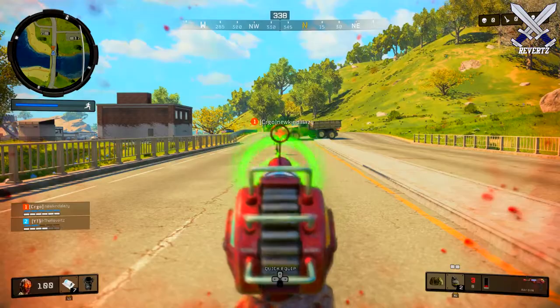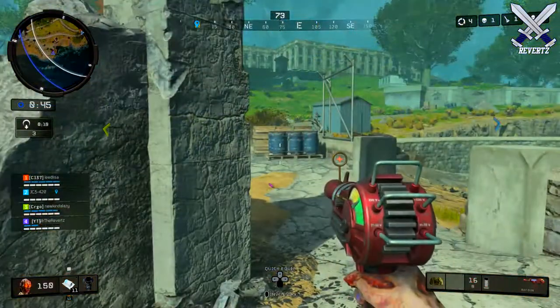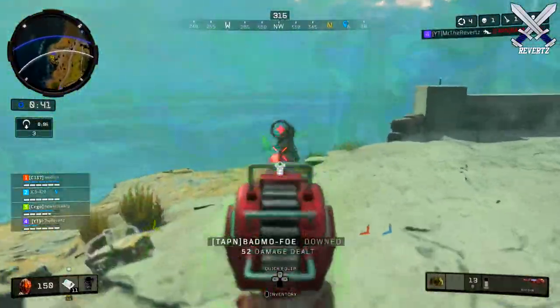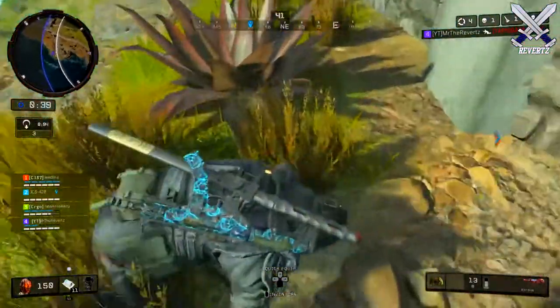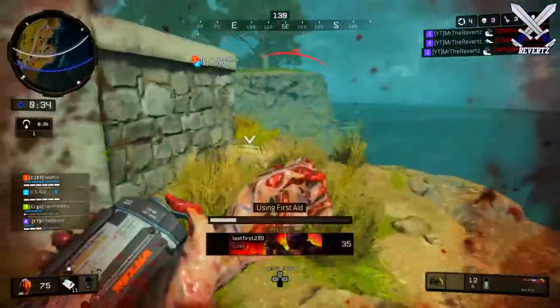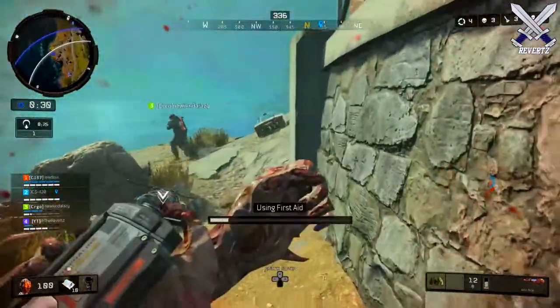It also doesn't matter where you hit someone — it can even be at their feet and you will still quickly take out the enemy player. The ray gun does deal splash damage, but from my experience I would not bank on getting a kill solely off of the splash damage alone like you can with the sparrow, because it's not gonna deal an insane amount unless you spam-shoot the projectiles.